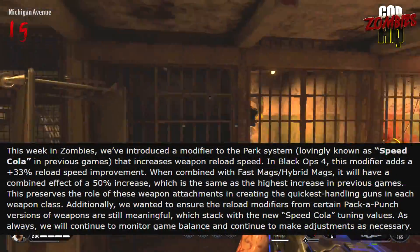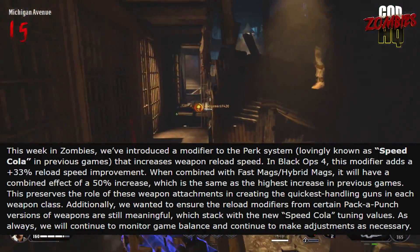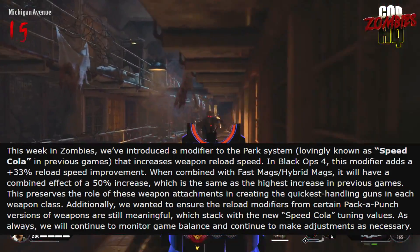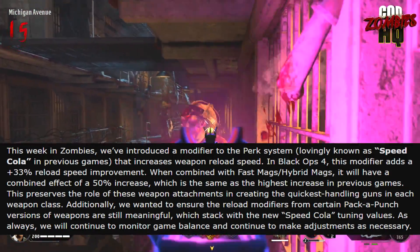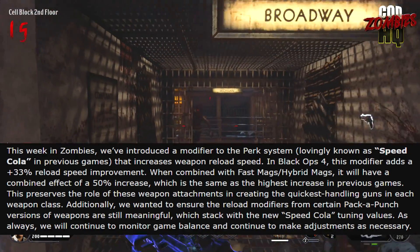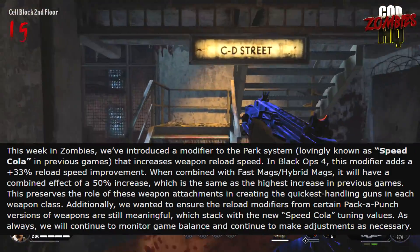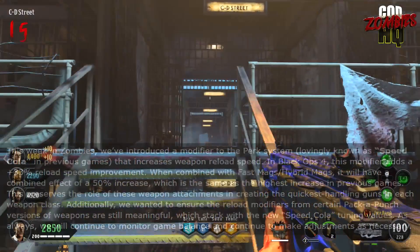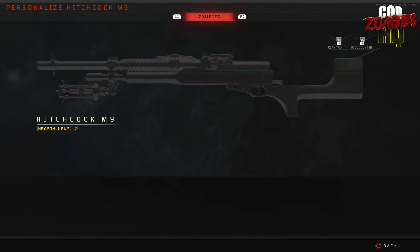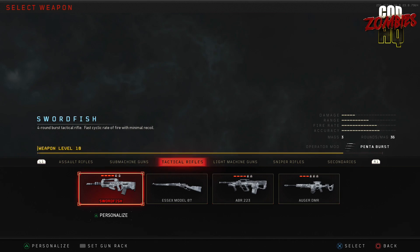Treyarch addressed this by saying, quote: 'This week in Zombies, we introduced a modifier to the perk system, lovingly known as Speed Cola in previous games, that increases weapon reload speed. In Black Ops 4, this modifier adds a +33% reload speed improvement, and when combined with fast mags or hybrid mags on weapons that can use those attachments, it will have a combined effect of a 50% increase, which is the same as the highest increase in previous games.' However, they failed to mention that a lot of weapons — including all of the zombies' exclusive weapons — can't actually have the fast mags or hybrid mags attachment on them, meaning those weapons are forever cursed to reload slower.